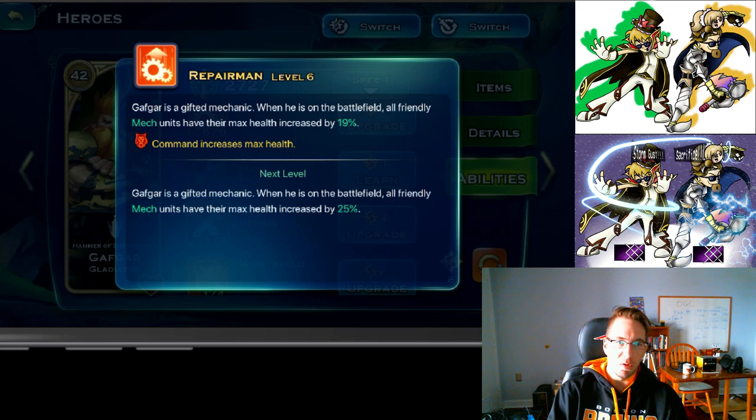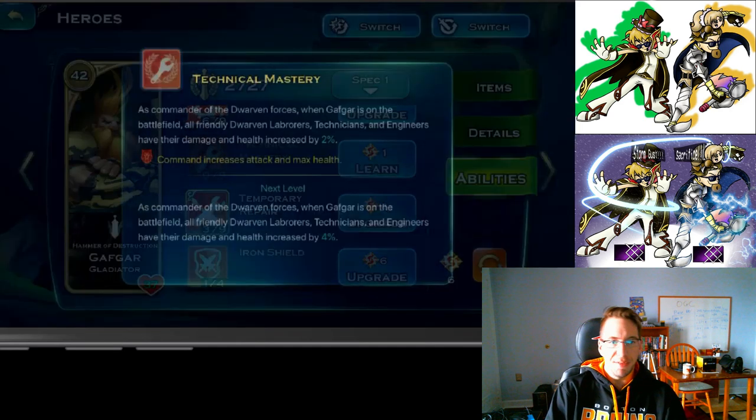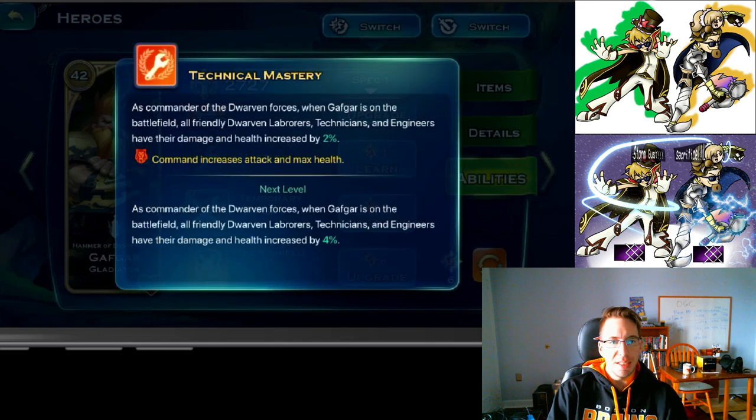This is why you want command on Gafgar as a dwarf player — command will further increase the max health of your mechs. It also stacks with Jack's bonus.